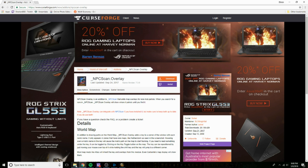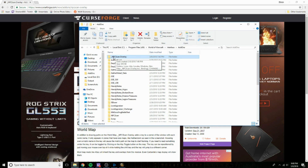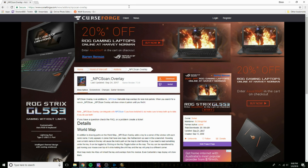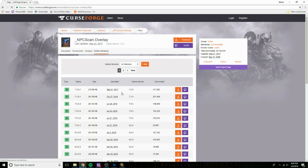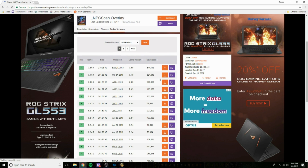Number one, if you do your add-ons manually, all you have to do is delete NPC Scan Overlay from your folder. You go to this website — I'll put a link down below for this. Then you go to Add-ons, Earlier Versions, and you want to download version 7.1.0.1, which is this one here. Then you download it and put it into the folder.